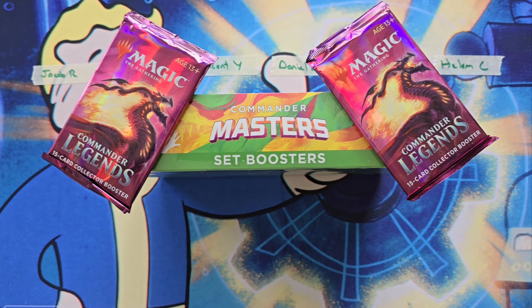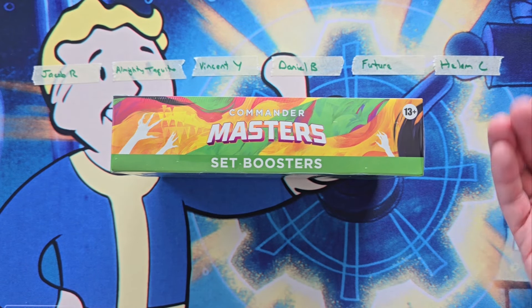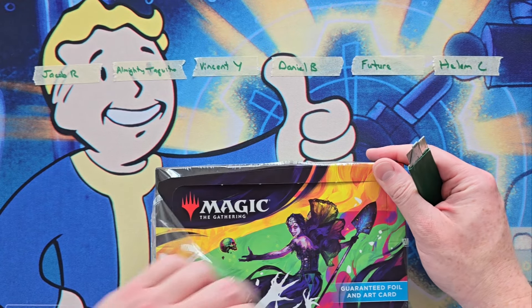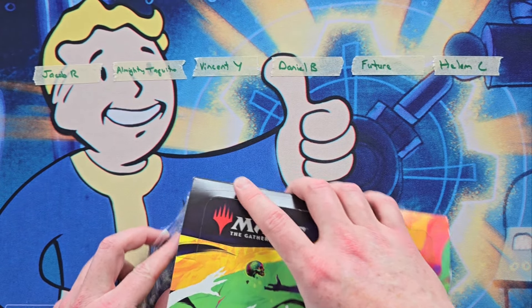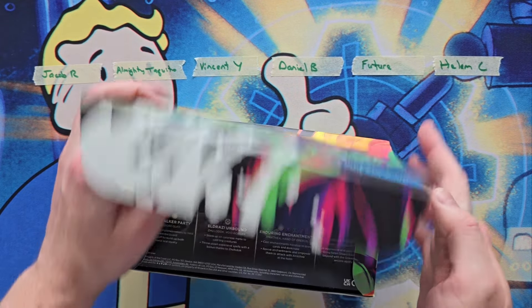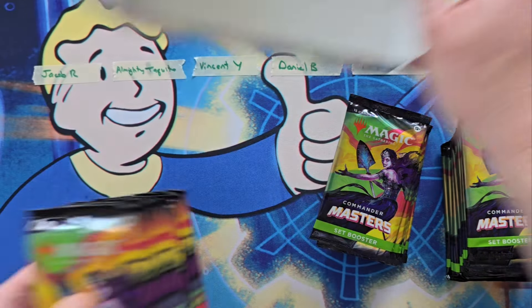Hey, what's going on everybody? P.O.A. here. Today we are going to do a Commander Master Set Booster Box Battle. Here are a couple of Commander Legends Collector Packs, the OG, for the prizes. This is a battle. I've got six wonderful participants. Each one of them is going to get four packs out of this box - those packs belong to them. We're going to add up the mana value of all of their rares and mythics, and whoever has the highest total and whoever's lowest total will each win one of those Commander Legends Collector Packs. This is a bit of a higher roll, but with a lot of potentially cool pulls.